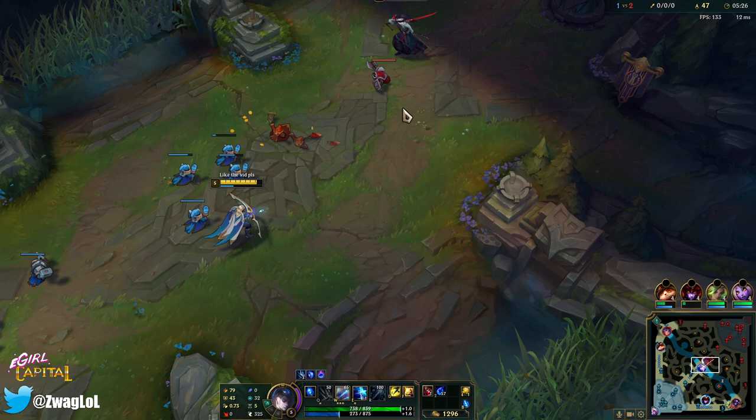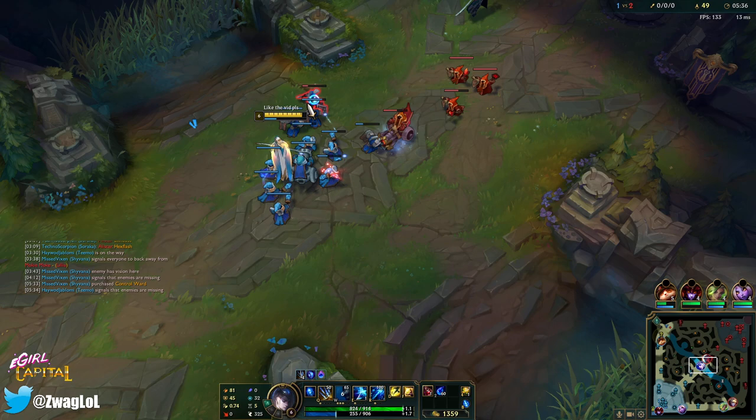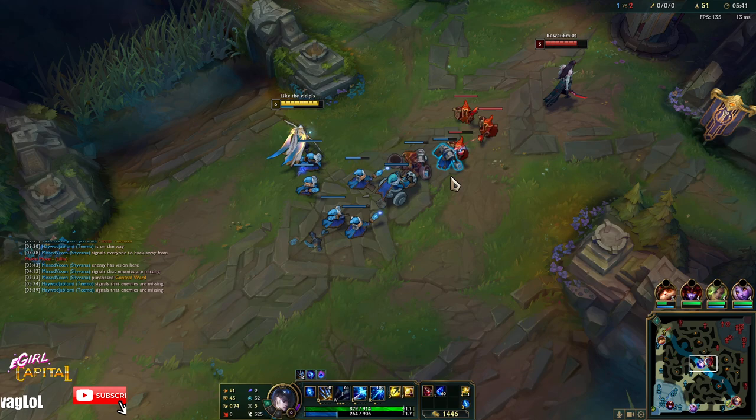Running low on mana — we'll probably want to base next wave. We can crash into his turret which might be this wave if I hard shove it. He is regenerating a ton with that Doran's Shield but he did use his potion. I was just going to keep spamming my W.